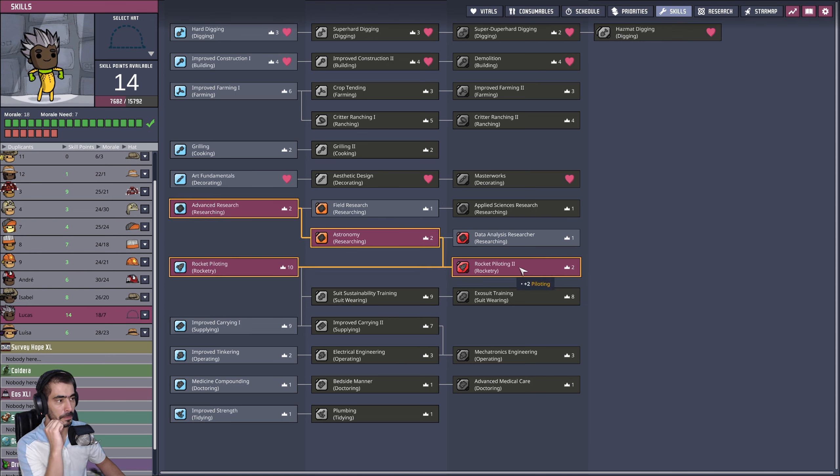We're gonna have two duplicants. Let's see Andrei — Andrei is also an ugly crier. Let's set Andrei. You're gonna grab that guy and place it there. Radiation — okay. Let's set this to ranching, because you're gonna be an amazing rancher. You're also going to ranching. No power — done.